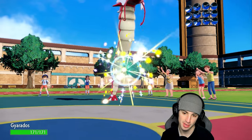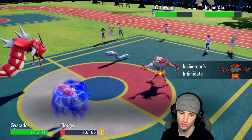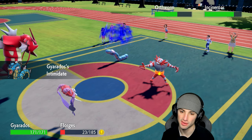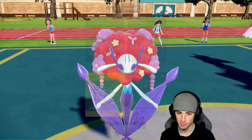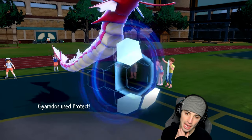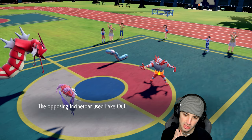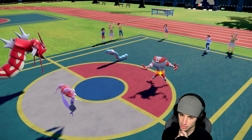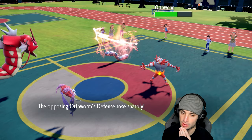I'm probably gonna Fake Out the Incineroar right — I don't mind the Intimidate for Intimidate. I should have gone Volcarona first and then swapped Florges to get Intimidate off, but this works fine. Protect on Gyarados because I do not want to be Faked Out. If I can land a Moonblast and do a little damage before Florges goes out, I would like that. Fake Out launches into the Garchomp slot — wait, that's gone. Tera is still on the field.